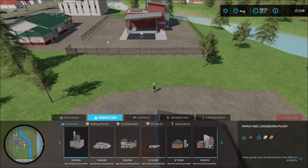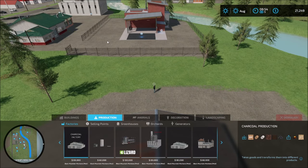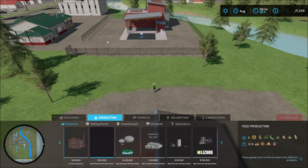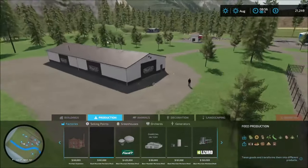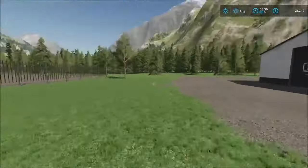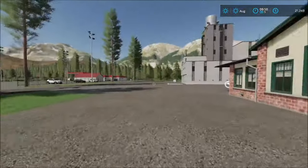I updated the paper plant to be just cardboard and paper. There's a new sawmill we're going to look at in a bit. Crude oil is on here now. I updated the charcoal plant to do charcoal and pellets. There's the animal feed production. The stone crusher that used to be here I took out — there's no sense having two when there's one up there already. I'll show you where the stones are before we leave.